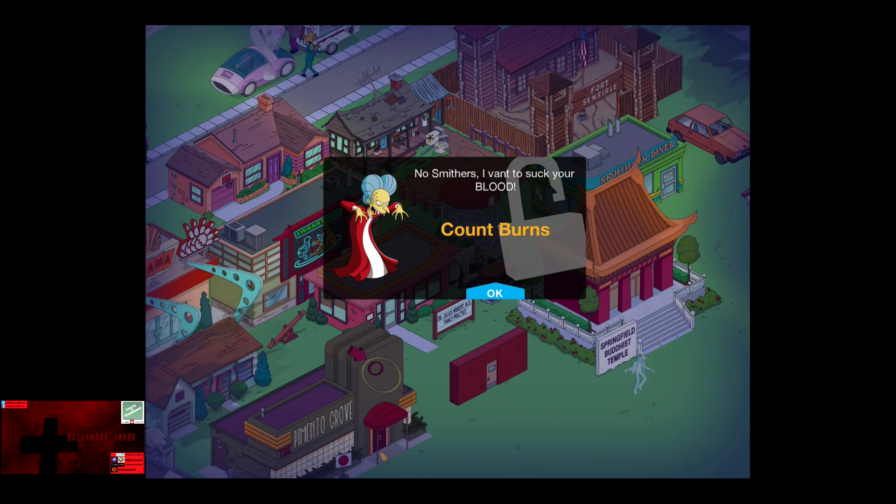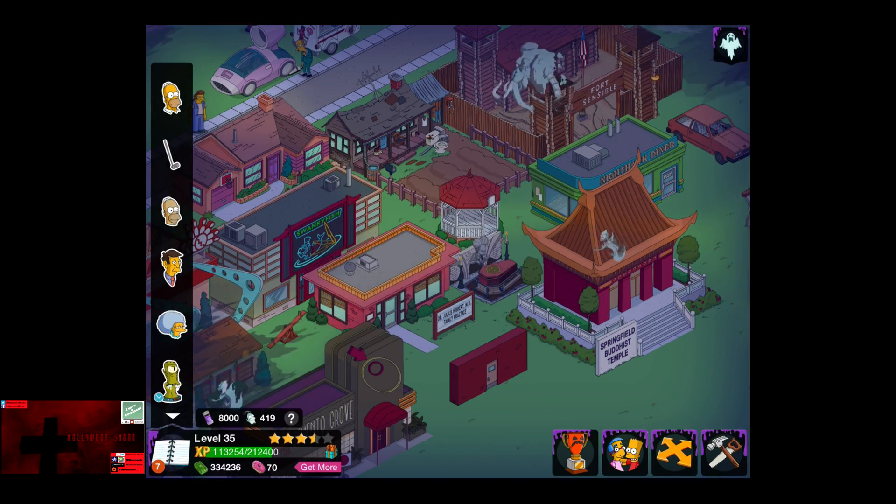It's not a very large building. New Smithers — I want to suck your blood. So you get Count Burns' costume unlocked.